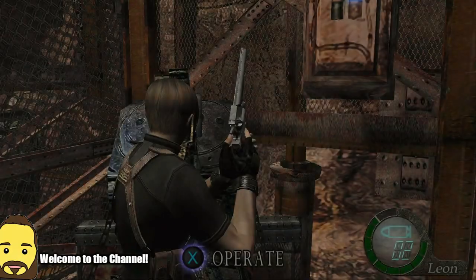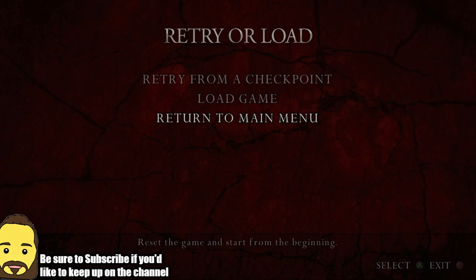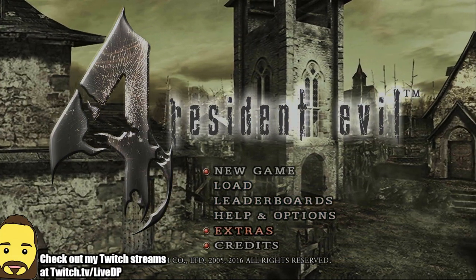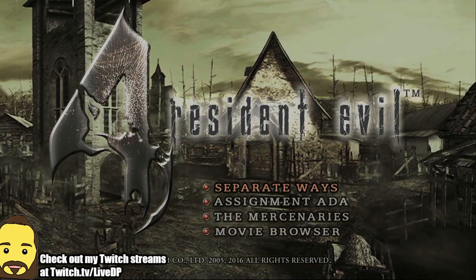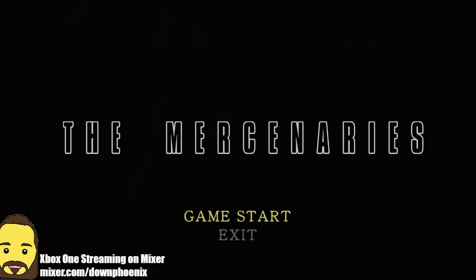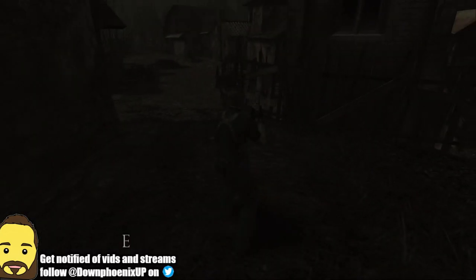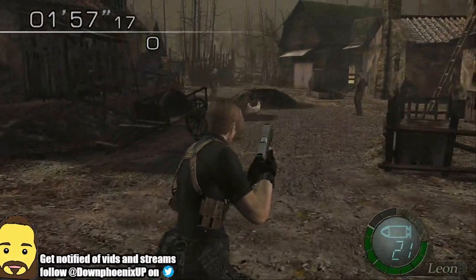Let's go ahead and pop over to the main menu to show you some of the different modes you can have in this game. Because when you beat this game you get all kinds of extras. You can replay the game in New Game Plus, you have all kinds of extra optional campaigns — two to be exact — as well as the Mercenaries mode, which is really fun. The Mercenaries mode allows you to rack up high scores; basically you're trying to get as many kills as you can in an allotted time and kick as much ass as you can.